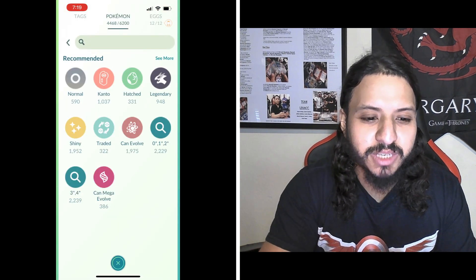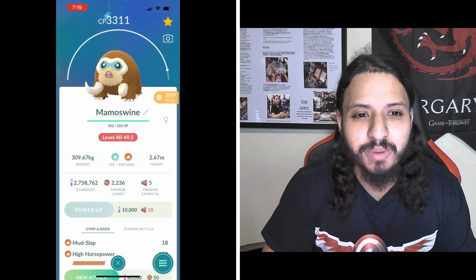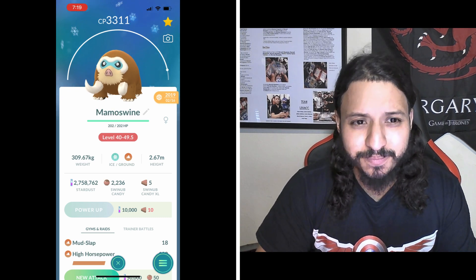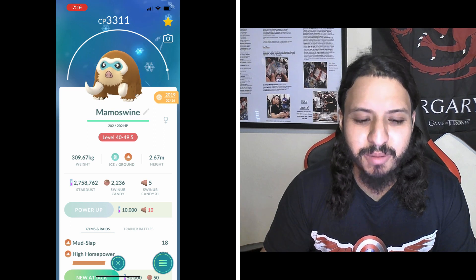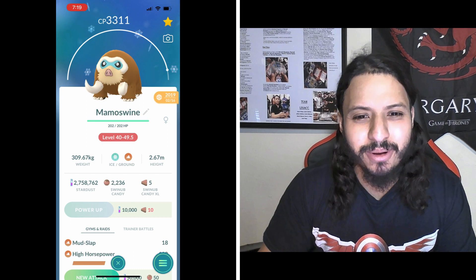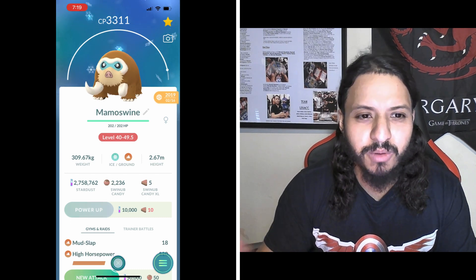Number seven is Mamoswine with Mud Slap and High Horsepower. The ice type hurts it here, with rock making Rock Slide and Power Gem neutral. It's gonna single resist Gunk Shot and Sludge Bomb. High Horsepower just does so much damage — I think if Rhyperior had a better move that would change things, but High Horsepower is pretty solid. So Mamoswine at number seven.